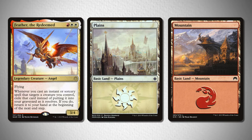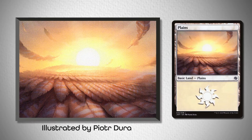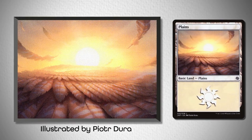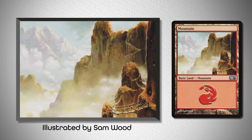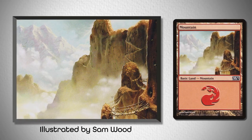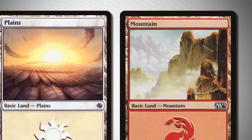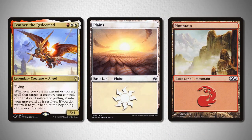For a fourth pairing, I wanted to go stylistic and showcase some of Feather's unique themes. So take a look at this Plains from Jumpstart, illustrated by Piotr Dura, that shows off his wings, and this mountain from M12, illustrated by Sam Wood, that showcases how high up in the sky Feather is. It's a cool blend that I think matches both color-wise and theme-wise, and after looking at them all together, I ended up really liking it.